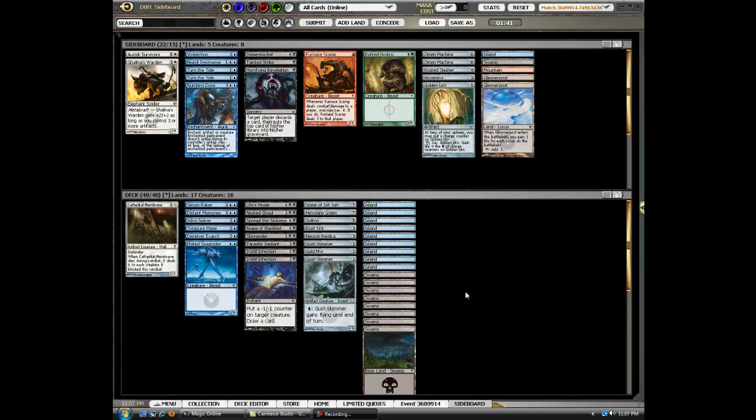We're back sideboarding after game two of round one of our Scars block draft, losing in game two to some flyers. I'm taking out a Numbing Dose because it's my worst removal and it's a little slow, and I'm putting in a second Gus Skimmer.